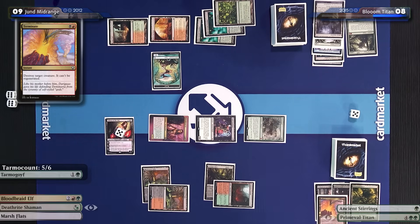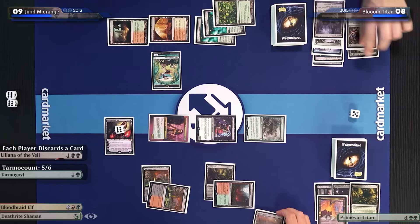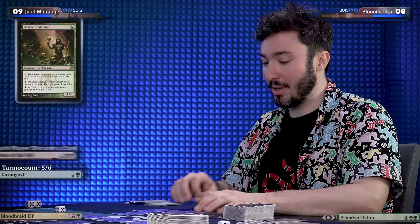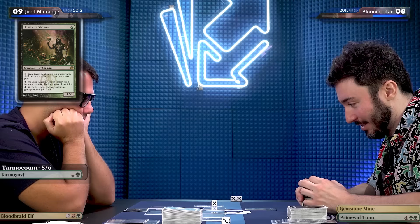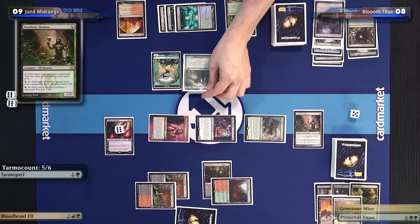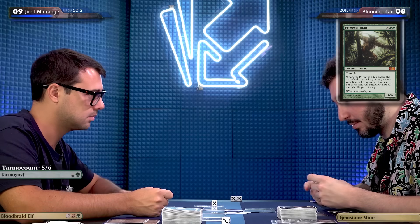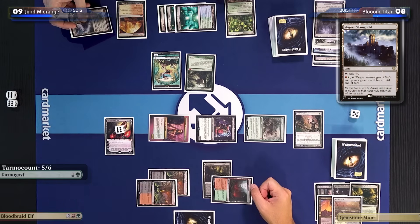I will block here and take five — yeah, you get an eight. Then I will take up Liliana. Do you have a Thoughtseize? No, I have a Thresher. You have quite a board now. If only I had an amulet. I will pay six and play Primeval Titan. You were expecting this. This deck is really tough to play, Andrea, but I think my plan is to get a Slayers' Stronghold — but it's tapped. I'll get a Gruul Turf, then bounce back Slayers' Stronghold and play a land next turn.